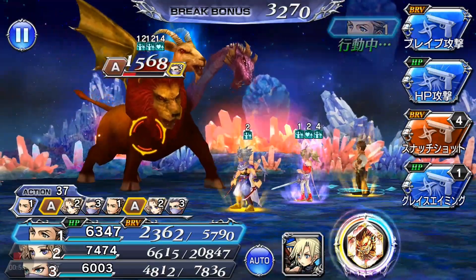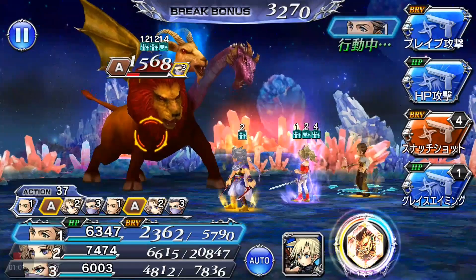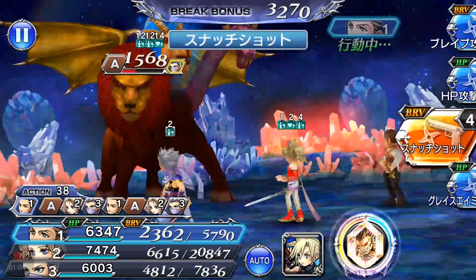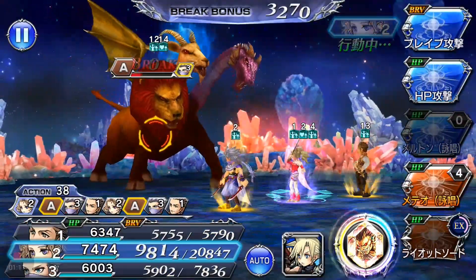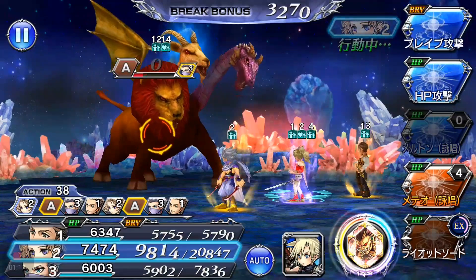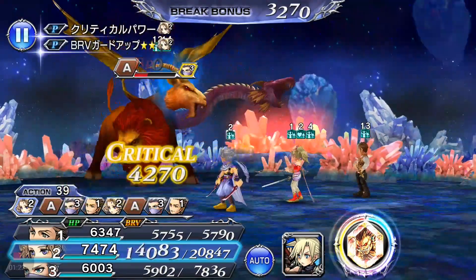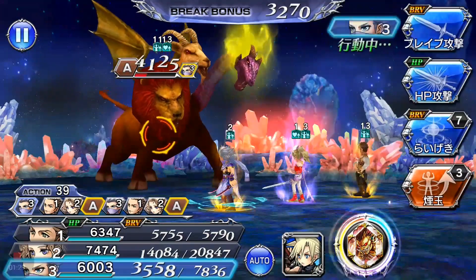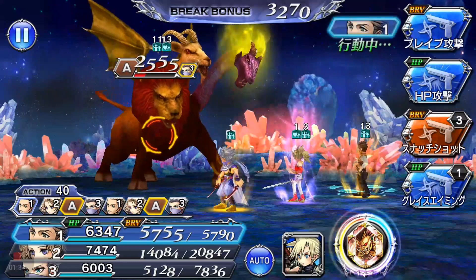I've used Kymera as a perfect example because he's quite easy to force into using buffs. Here I'm demonstrating Snatch Shot, which lets me steal one of Kymera's buffs. As you can see, I've now stolen one of Kymera's buffs — and you get it for the same duration of turns as well, so I've got 13 turns of this buff, which is pretty cool.